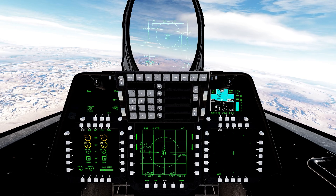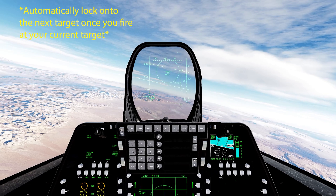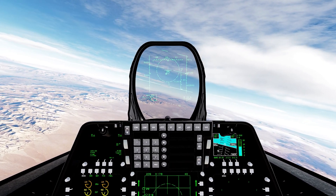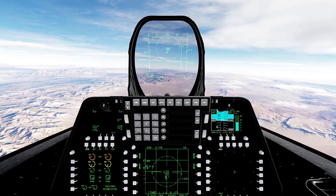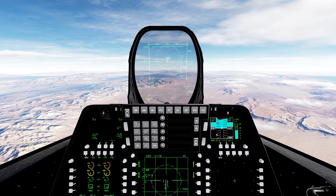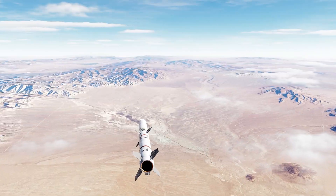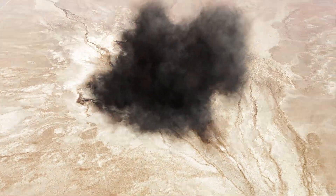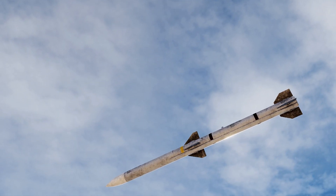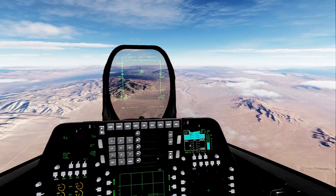Track while scan can lock on to multiple targets and will automatically lock on to the next target you have selected. Firing — boom, boom — it automatically selects the next target. Great when you have a lot of targets in the area and you want to shoot them all down at once. Missiles are affected by kinematics — speed and altitude — greater speed and altitude means you're more likely to kill a target. First kill, next one's tracking — splash!